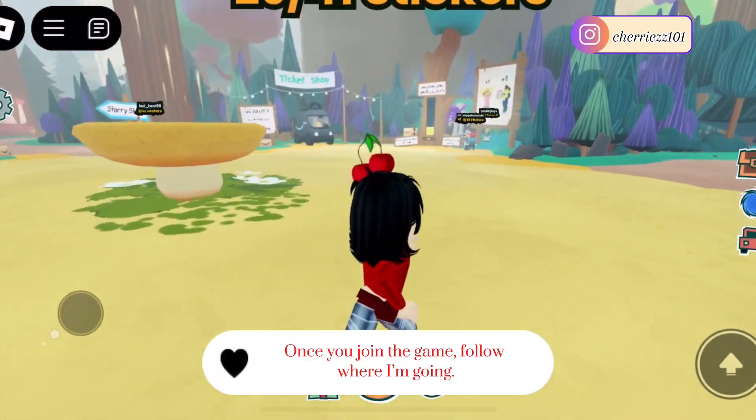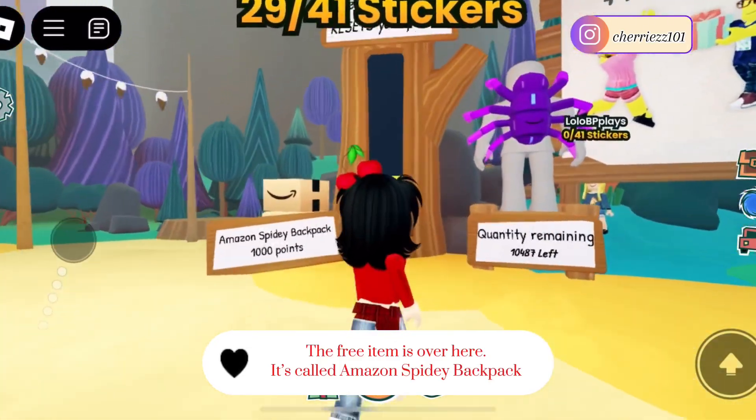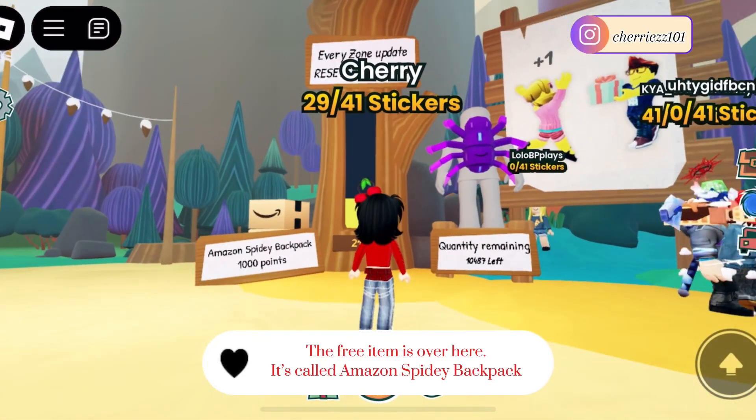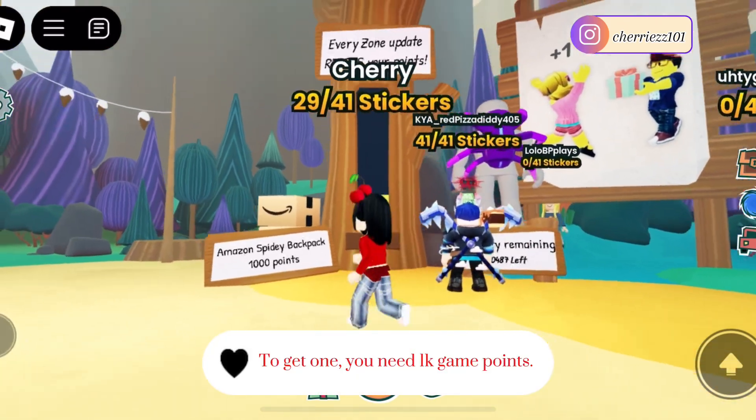Once you join the game, follow where I'm going. The free item is over here. It's called Amazon Spidey Backpack. To get one, you need 1k game points.